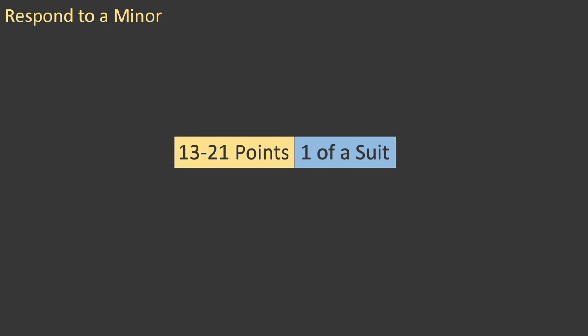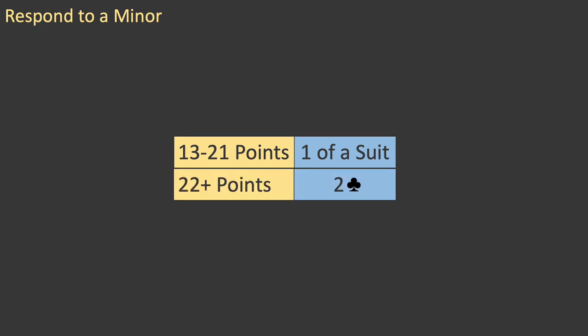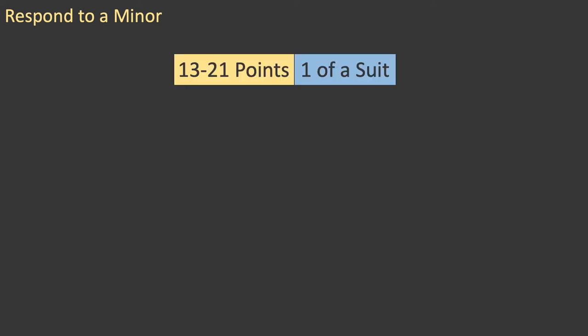In Episode 2, you saw that the point range for an opening bid of one of a suit is 13 to 21 points. If you are fortunate enough to have more than 21 points, this is the rule: apart from the opening bid of three no-trump, all other hands with 22 or more points are opened with a bid of two clubs. So, if partner opens one of a suit, as you have seen before, it shows 13 to 21 points.